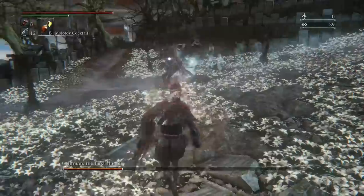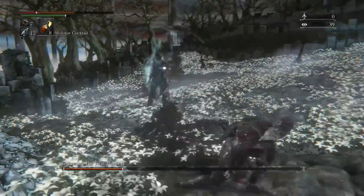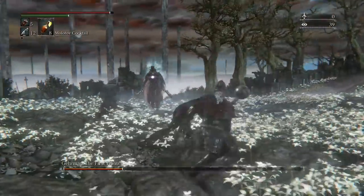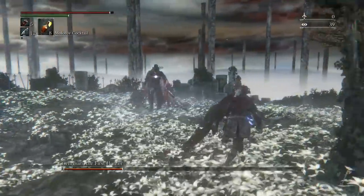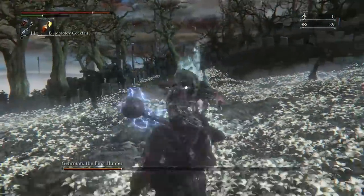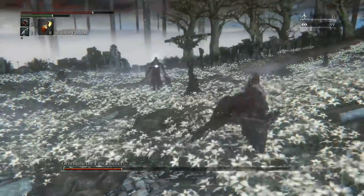One other thing he does is he jumps in the air. It took me a while to figure this out, but when he jumps in the air, he's about to use a shockwave attack where he slashes and the ground in front of him blows up. What you want to do is dodge forward — dodge towards him. Because if you can get underneath him, the shockwave just won't hit you. And then when he lands, you'll be right next to him and you can follow up with a combo of attacks.